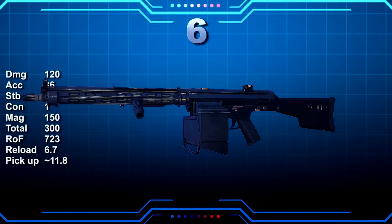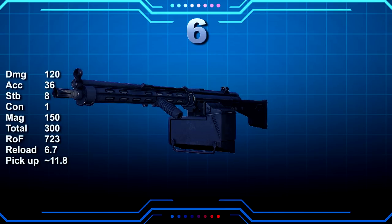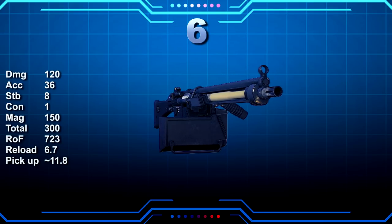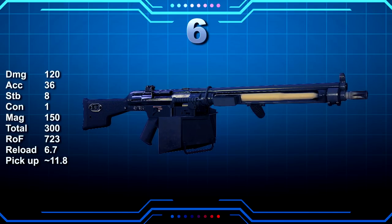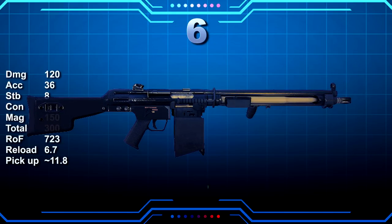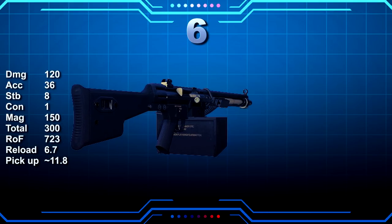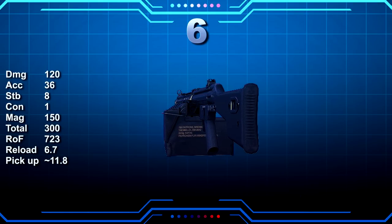In Payday 2: the Brenner; in real life, the Bren. The Bren gun was a series of light machine guns made by the British in the 1930s and used until 1992, seeing action in World War 2, the Korean War and the Falklands War. It accepts a 7.62x51mm NATO roller-delayed blowback cartridge fed from a 150-round box. The Brenner is part of the Gage Weapon Pack 2 and has the second lowest fire rate of all LMGs. It sits in the highest damage group but comes with low base stability, low total ammo, the slowest reload and some odd modding available. The best accuracy and stability achievable was mid-60s for both stats.